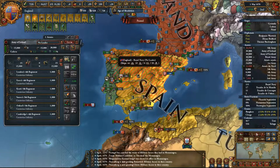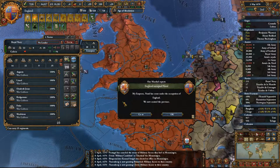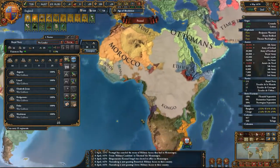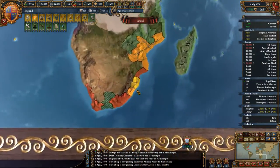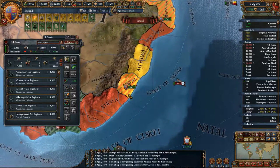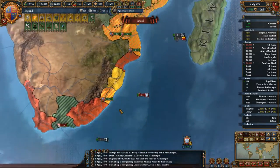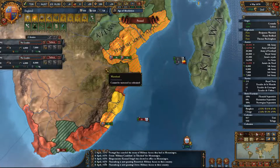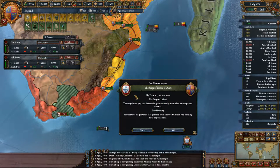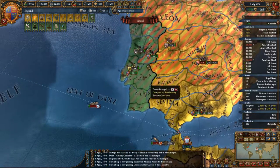Let's send this army to England — we're going to be leaving for a long time and we don't want a cheeky navy getting in our way. Portugal's got forces right here. The fort is falling — we actually get the siege. Alright.